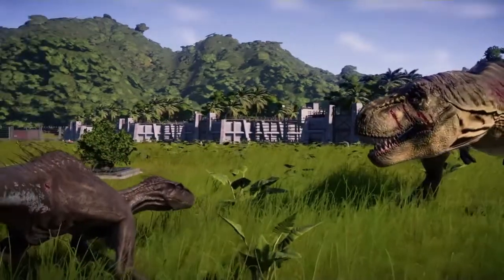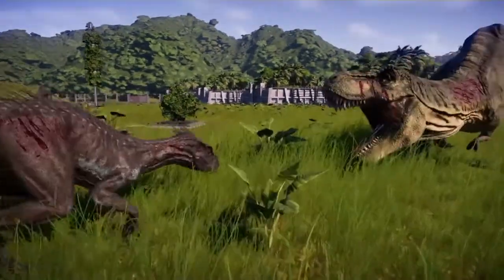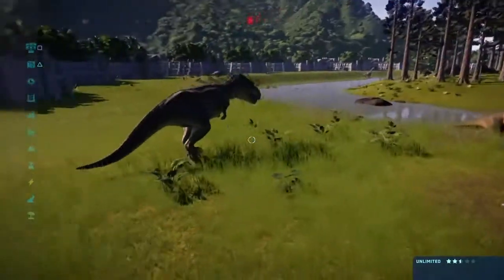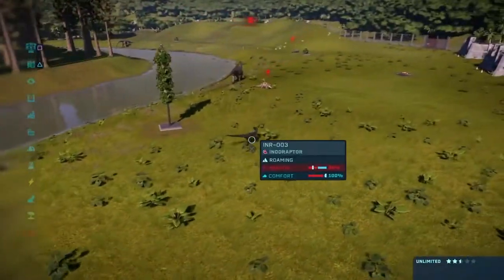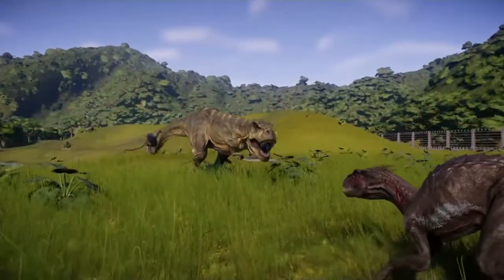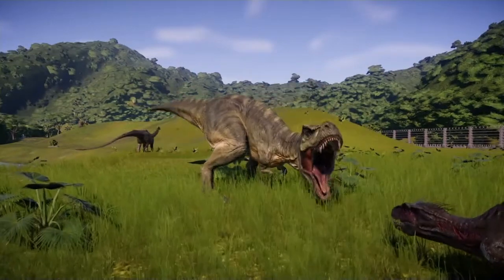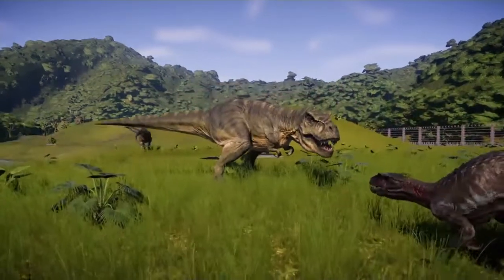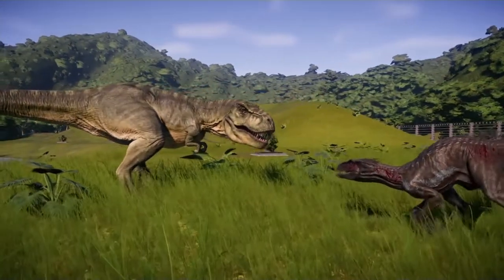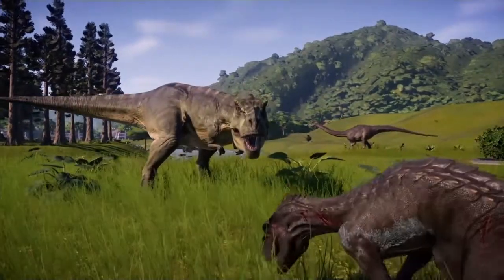T-Rex is getting bloody but still is in it — I love the vibration of the jowls, that's just awesome. Cannot wait to see battles in Evolution 2, especially with them being more unique and random. Indoraptor's got some blood on him — that's a lot of blood. They call it off. T-Rex at 47 and Indoraptor at 24 — what? For the second time they are getting ready to fight, and it's not looking good for Indoraptor. T-Rex is also feeling the wounds, but not as badly. I think T-Rex might win this — if he does, that'll be his second win in the series.